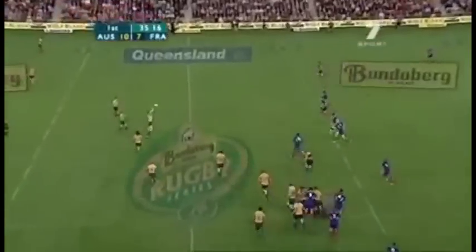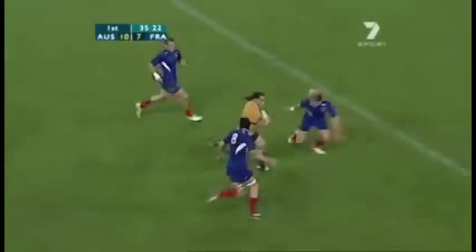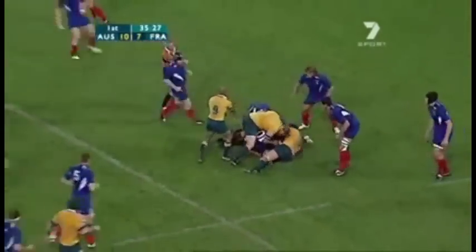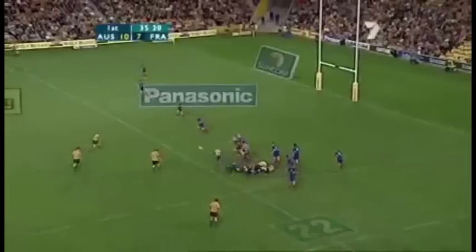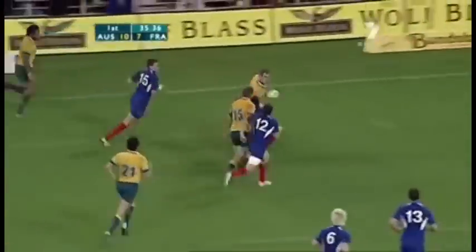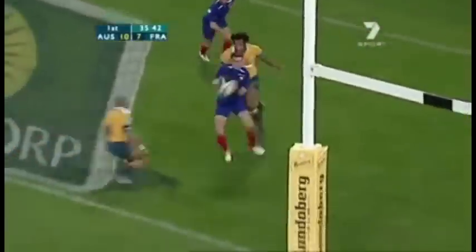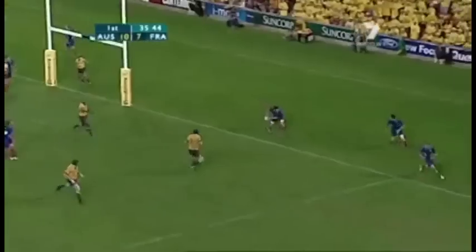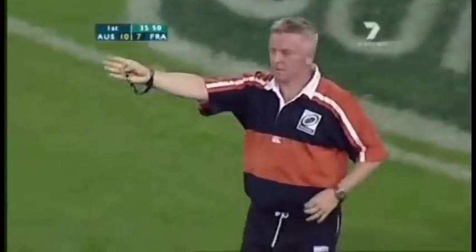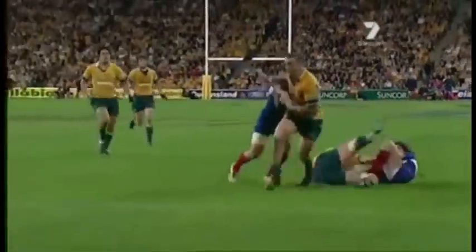Elsom did well at the back. Larkham with fingertip control. Smith up to the full back — he needs support. Hands up, the rucks form. Australia looking for a try before half time. Here's Guido, Elsom, Elsom, La Roque — and lost ahead. Here's Brusque, the French looking to counter, and a forward pass — just as well, because they had a three-man overlap. Australia did well. Rocky Elsom, ball back inside to Chris Latham.